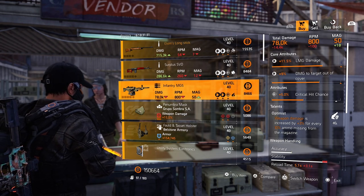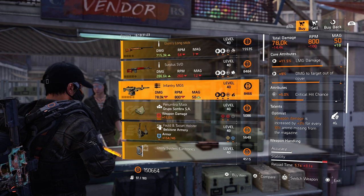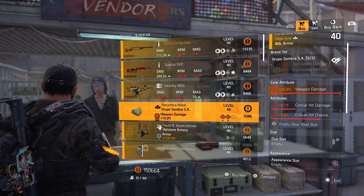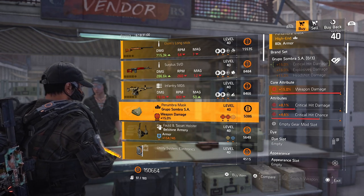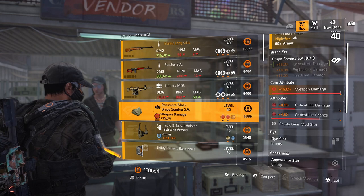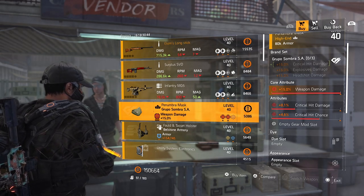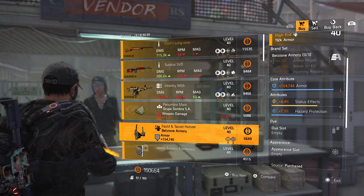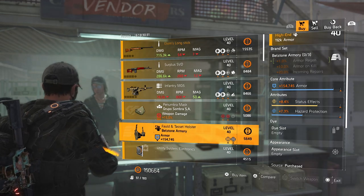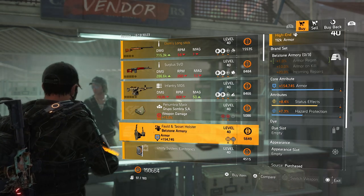If you like to pick up the Infantry MG5, roll the critical hit chance away for some damage to armor. Then maybe in the future, with the optimization table, roll the LMG damage and the damage to target out of cover higher. Over to the Grupo mask: 15% weapon damage, 4.6% critical hit chance, and 8.1% critical hit damage — this is a definite buy. Roll the critical hit damage to that max cap. You only have to boost that 1.4% critical hit chance when the optimization station drops with TU-12. Pick this up, guys. Bellstone holster: 154k armor, pretty decent. But the 7.3% hazard protection or 8.4% status effect — I'm not loving status effect on my Bellstone.